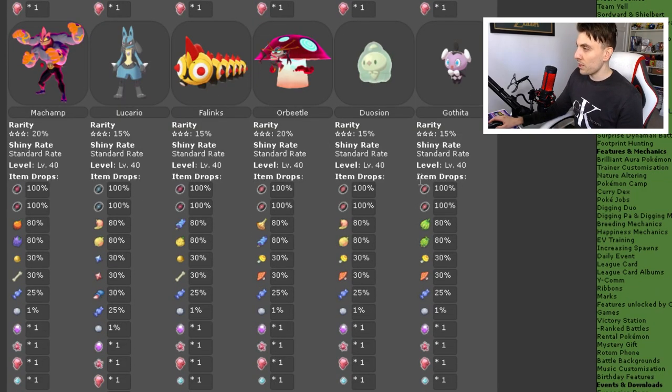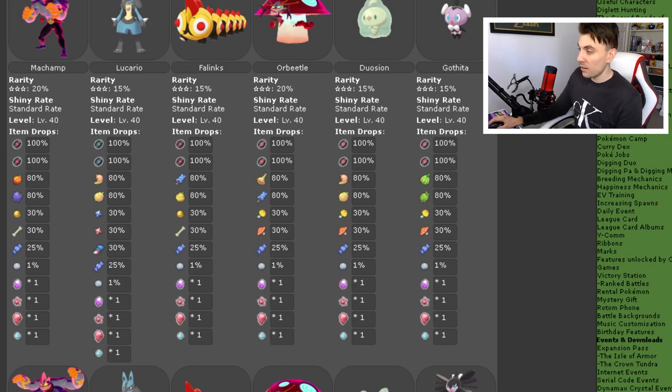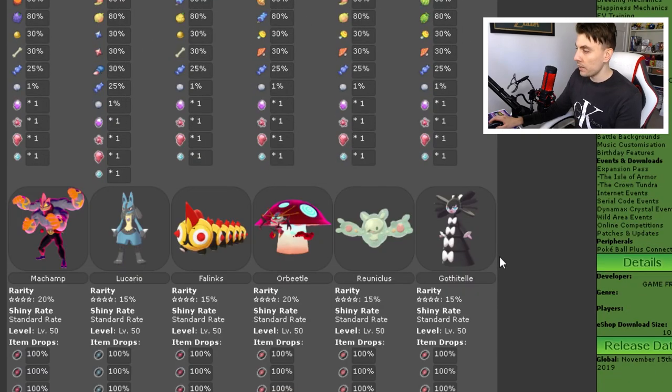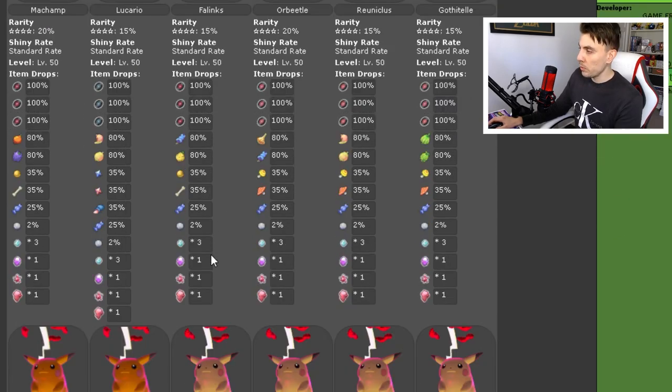With the three-star raids, we've got Gigantamax Machamp, Lucario this time, Falinks, G-Max Orbeetle, Difflusion, and Gothita. Not really any outstanding items, just your regular kind of stuff. Same with the four-star raid dens, with the only difference being we're getting Renulaclis and Gothitael as the evolution line endings. G-Max Machamp and G-Max Orbeetle are sticking around there too.